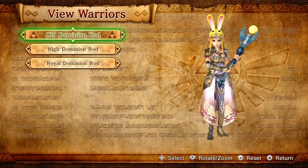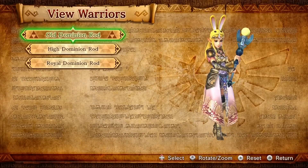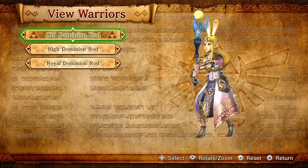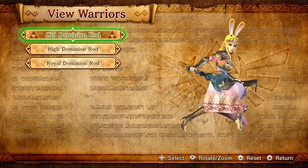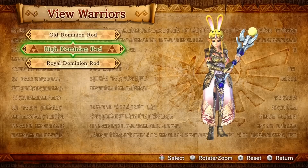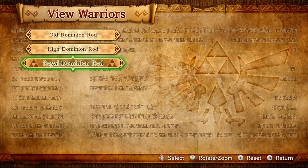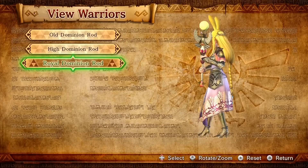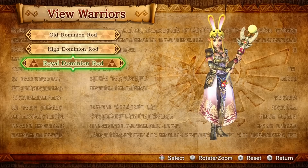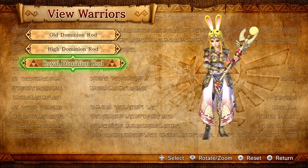And her last weapon, which you saw in the last part of story mode, is the Dominion Rod. This is the old Dominion Rod which we used — it just summons giant statues. This is the High Dominion Rod, a stronger form. And then the final form is the Royal Dominion Rod. There is no 8-bit weapon of it unfortunately. Let's go ahead and check this weapon out.